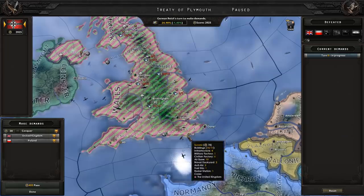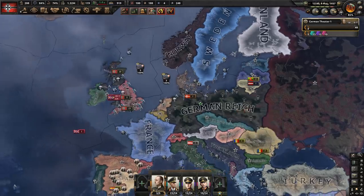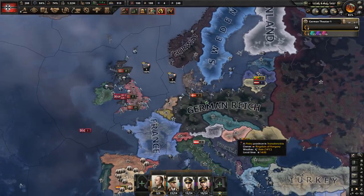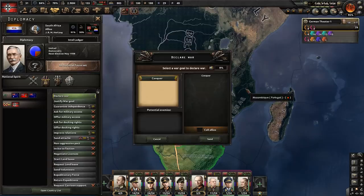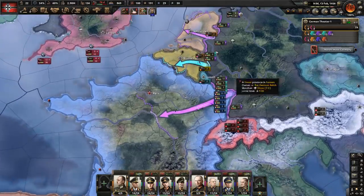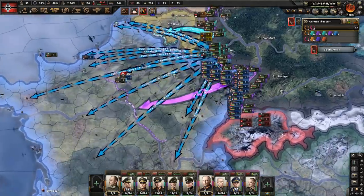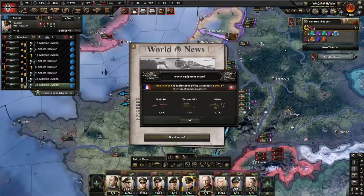The United Kingdom has capitulated. And in the similar fashion I will be continuing my world conquest as German Reich. Speedrunner 69 here. I'm about to finish the British Commonwealth. France joined, so we are going to go around the Maginot line, or we are just going to paradrop in. Too easy.